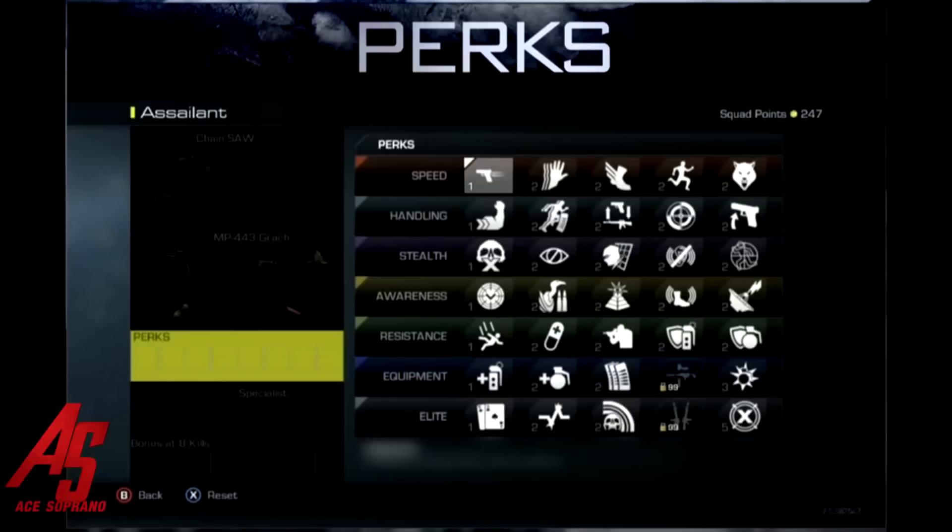So without further ado, these are the Call of Duty Ghosts perks. You have eight points to use if you use your tactical, lethal, and secondary. If you don't use all three, you have eleven points. Each perk costs from one to five points — only a few perks cost five points, and the second highest is three. There's a possibility there could be a perk that costs four points, but those are locked so we can't really tell.